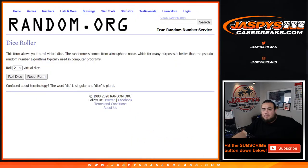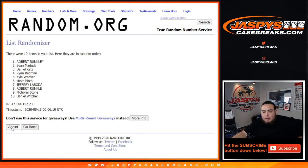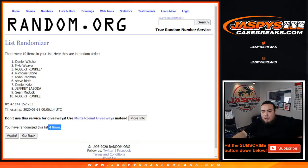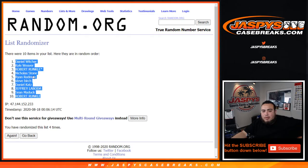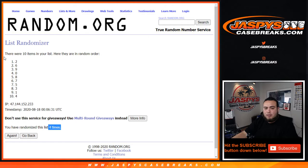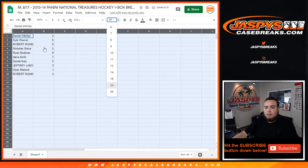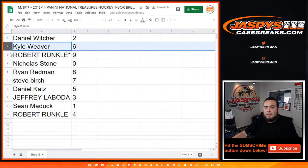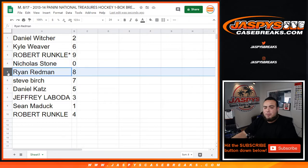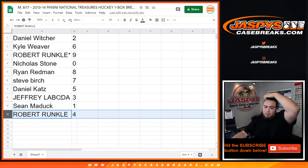So let's do the randomizing, guys. Let's roll it — we got a one and a three, for four times. Good luck: one, two, three, and four. Danny out to Kyle, six. Robert you have nine. Nicholas you have zero — any redemptions would be yours. Ryan Redmond you got eight. Steve with seven. Daniel with five. Jeffrey with three. Sean you have one — any ones would be yours. And Robert with spot four.